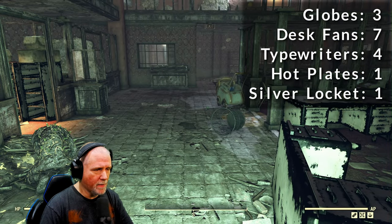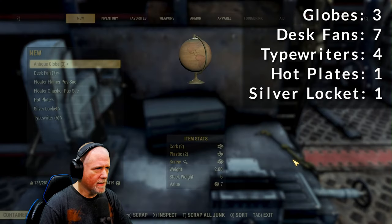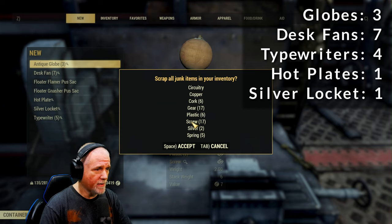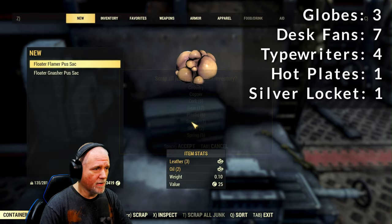That is going to do it for this location. Let's run back to camp and see what we got. Back at our workbench, let's go ahead and scrap these items. That gave us a total of 17 screws. That is a pretty good run — super quick, super easy, and you're not fighting anything super difficult. Definitely a good location.